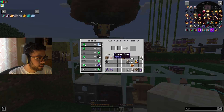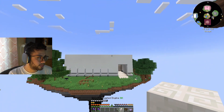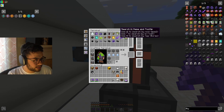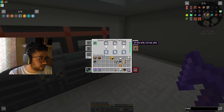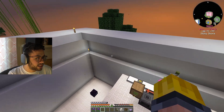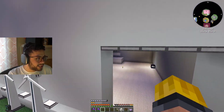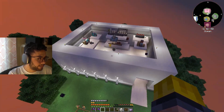I can set up another auto-trader with another librarian and automatically make the certus quartz crystal — removing that manual process entirely. The power network was struggling; this pipe only transfers 256 FE/tick, but with the pipe upgrade it can now transfer 32,000 FE/tick. Now it's fully charged and running. My first employee despawned, not sure why — I think they just don't like the work environment. I might put the next one in a proper office so they don't despawn.